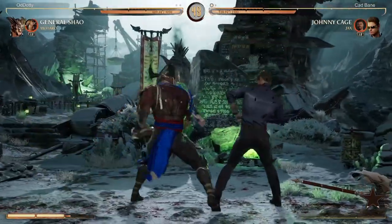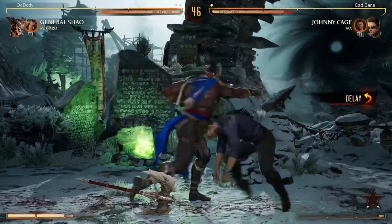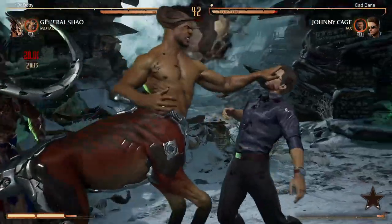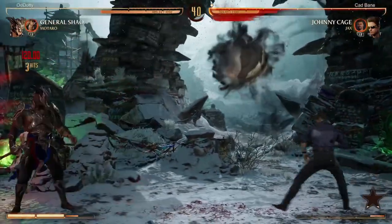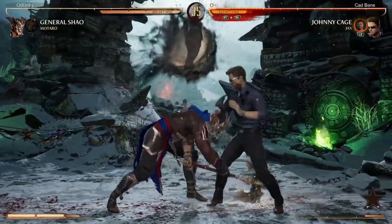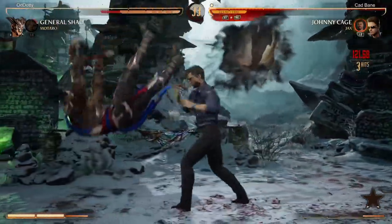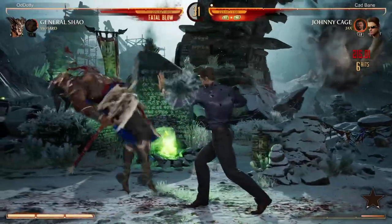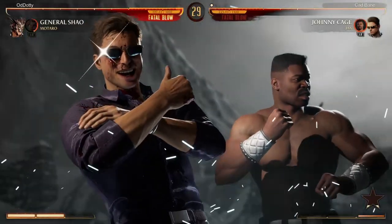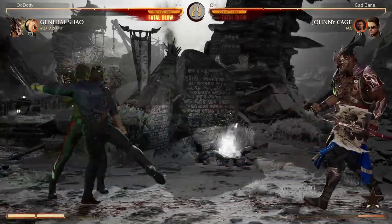I was running Mataro in that matchup and I noticed Mataro doesn't seem to be able to reflect Stryker's grenades — I tried a couple of times and nothing happened, so it seems like another projectile where Mataro doesn't work too well against it.